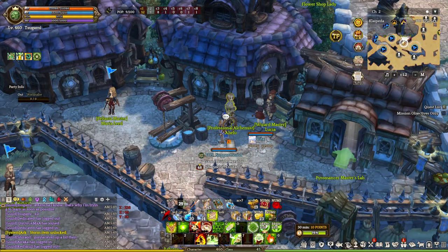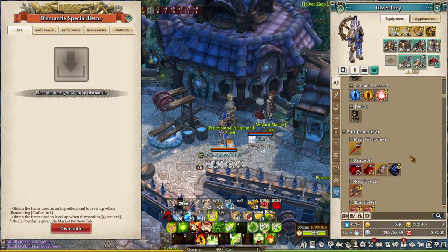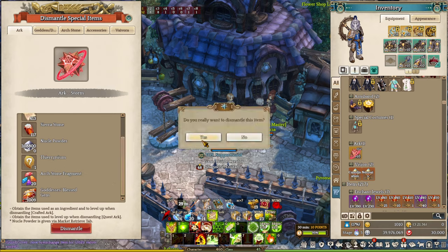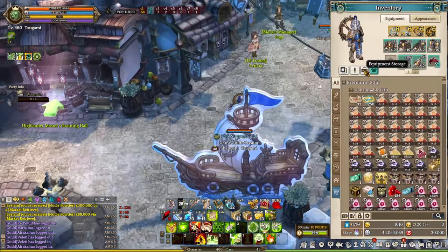Next, we are going to dismantle a few special items. If you had equipment before the update, you can dismantle them to get all your materials back — including art equipment, Vivora, accessories such as Caroline and Luciferi, and importantly, the Goddess and Demon God Inkers. Go ahead and dismantle them for a completely 100% refund. After dismantling your art, craft the new art equipment from the equipment storage.